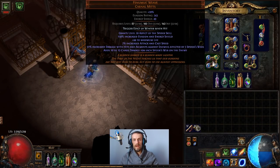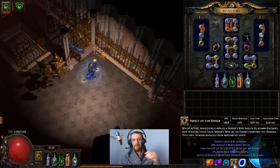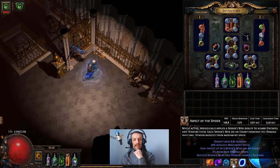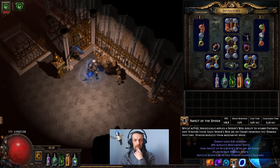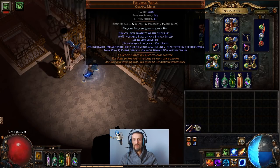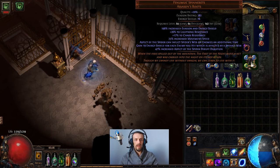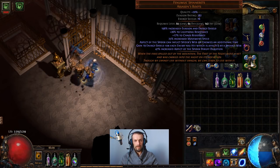The gloves give Aspect of the Spider, which you cast to reserve your mana like a herald. It curses all enemies in a large circle around you, increases damage done to them by 5% per spider web stack, and you can stack up to three spider webs by default. It also hinders them making them slower, grants chaos damage for each spider web on an enemy, and gives attack and cast speed — so it works for both attack and spell casters.